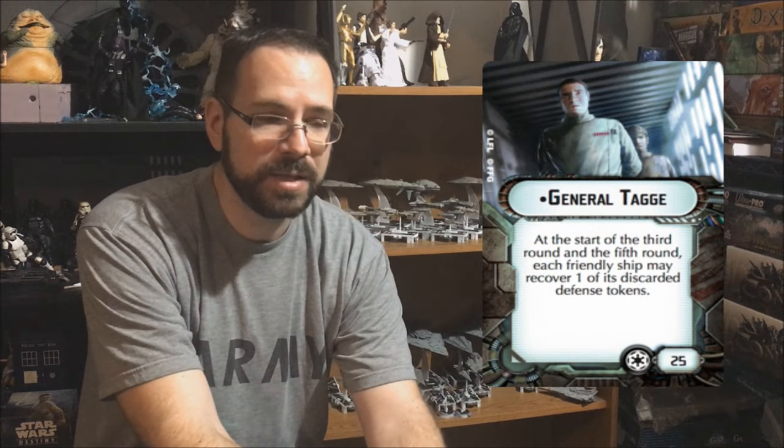Next is Tag. Tag ranks a little higher here because the Gladiator only has one of each defense token — there's a very real chance they'll get used up. It's more likely that a redirect or brace will go away quickly, and especially if you're running the Demolisher it's going to be targeted almost first by everything. Tag lets you refresh spent tokens, so you should absolutely use your brace on even small damage from squadrons and let Tag bring it back. Tag helps especially against squadrons as well as big ships when they don't roll accuracies.